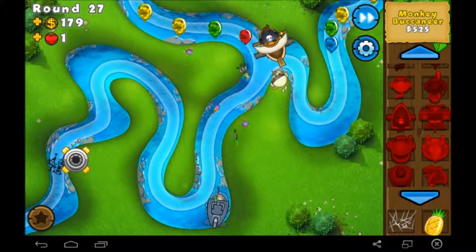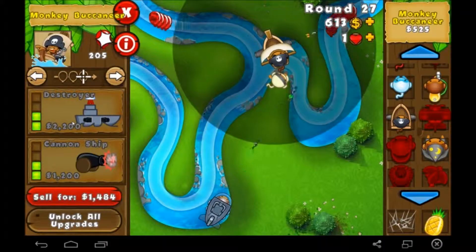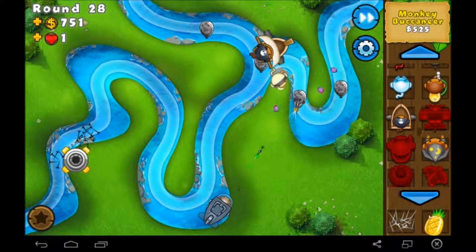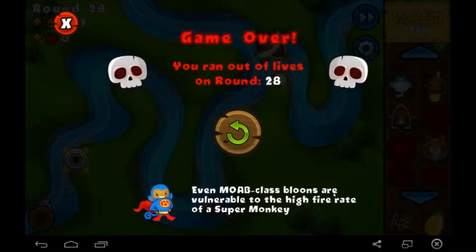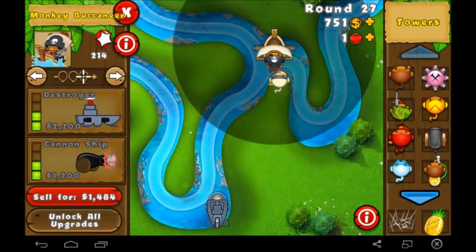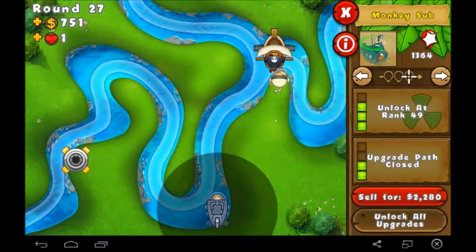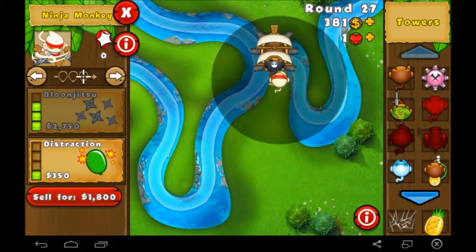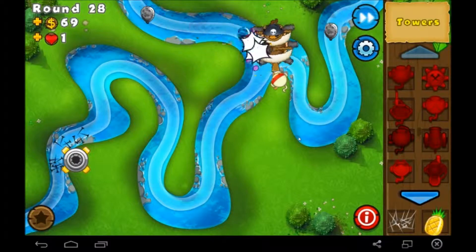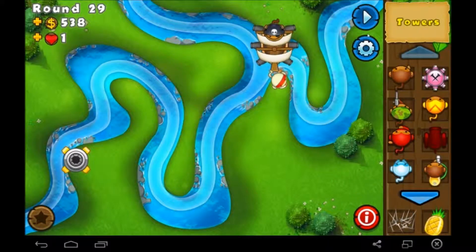Alright, so it should be good. Here's the question — Destroyer or Cannon Ship? I'm dead. Oh, I forgot about them. Alright, we're back. Cannon Ship is $1,200. What could we do for $1,200? Let's sell this guy temporarily and then we'll get the Cannon Ship. And then let's just upgrade this guy — that'll actually help quite a bit. We won't have to worry about the support from the Monkey Sub. He's not as useful as I probably thought.